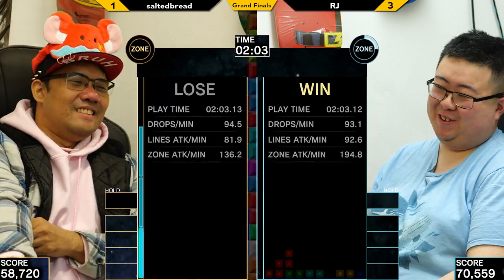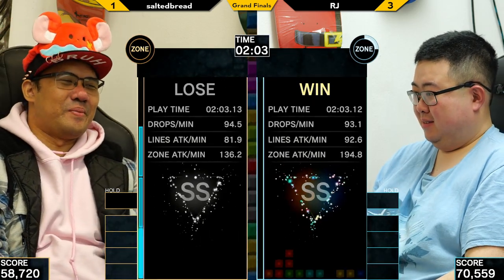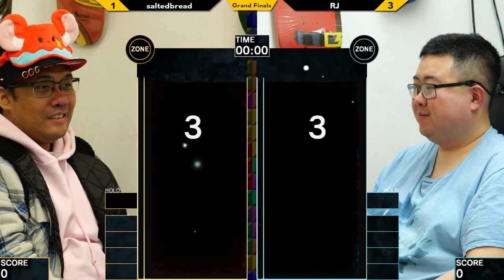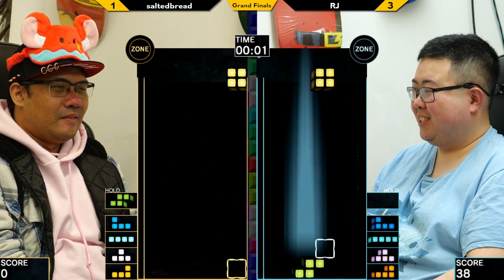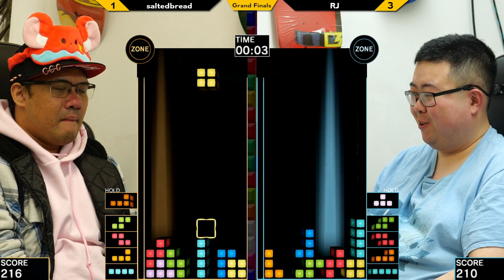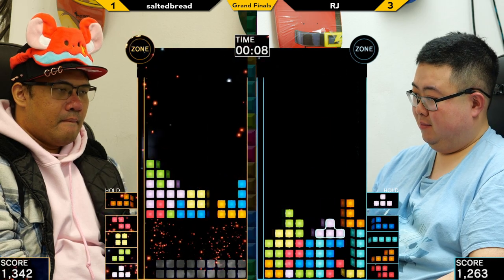Salted is going to have to go through this zone really quickly in order to have a chance to survive, because RJ is sending a STSD right in Phase 3. Another 1-8-PP round for RJ, securing the tournament point.